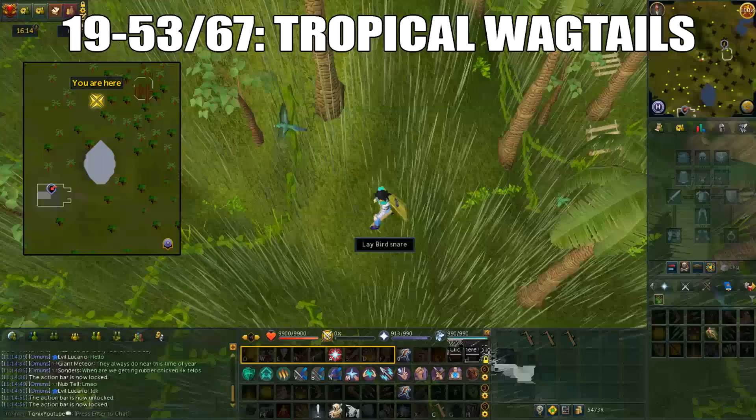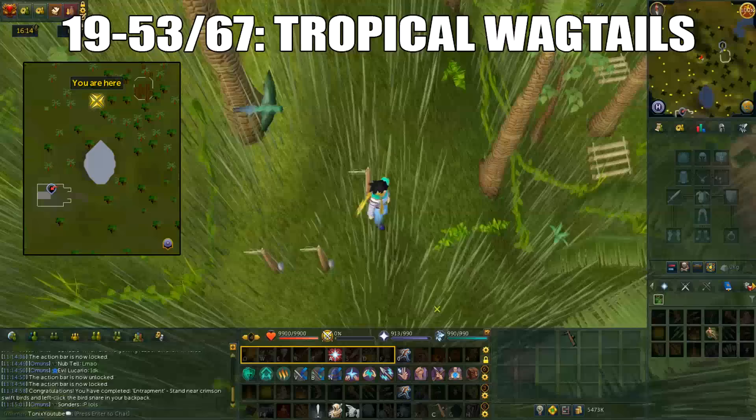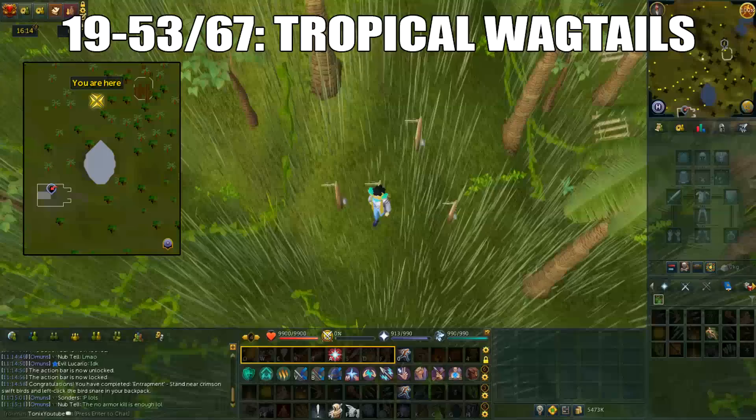From level 19 to 53, or you can stop at 67, you'll do Tropical Wagtails. This is located in the Feldip Hunter area, north of the Ooglog lodestone — the best spot is just west of a house where you see a hill. Set bird snares around the hill. You start with 2 bird snares, then 3 at level 30, and finally 4 at level 60. Thanks to the hunter nerf you'll have to spend a lot more time here.